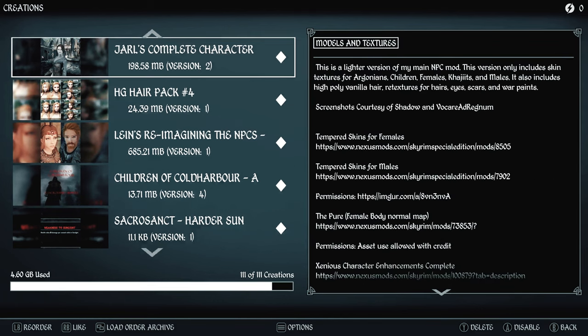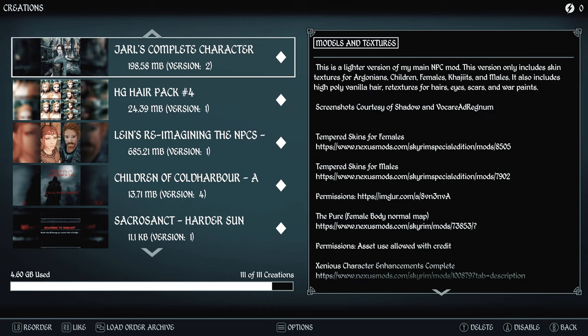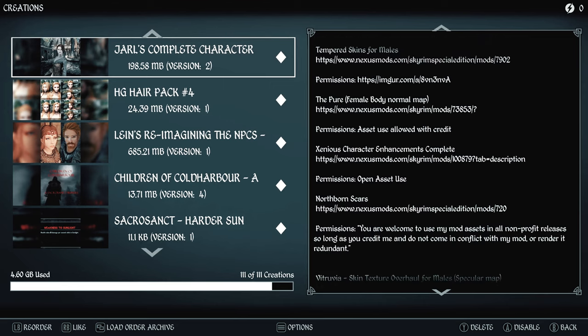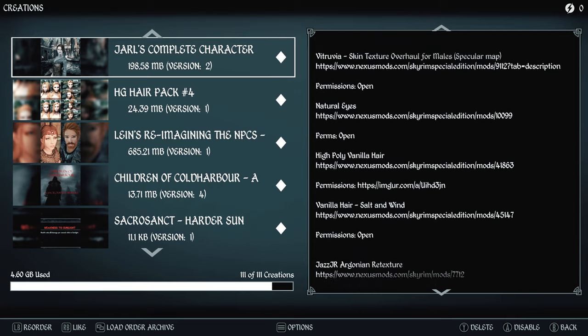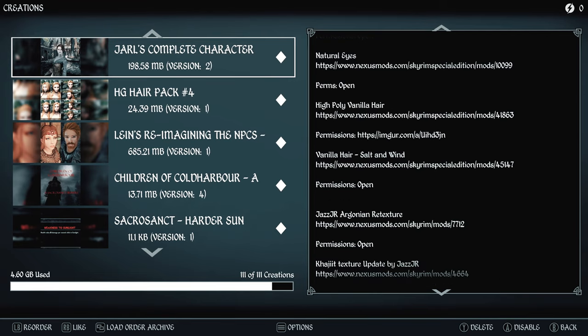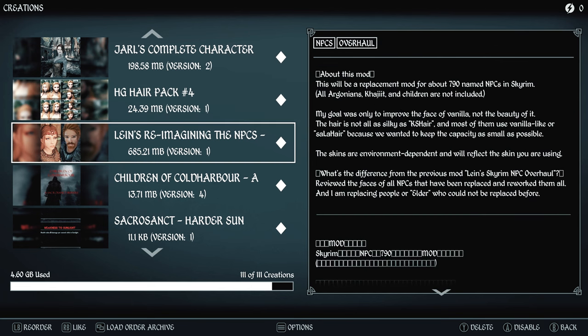For NPC appearance, we're using Yarl's Complete Character Overhaul Light, which covers skins, bodies, eyes, scars, and children. We have High Poly Vanilla Hair and HG Hair Pack — any hair pack you want to add for your own character. Then LENS — Reimagining the NPCs — covers about 790 NPCs in Skyrim and its DLCs for all-new looks, though children, Argonians, and Khajiit are not included.